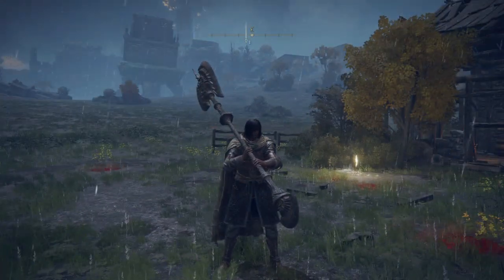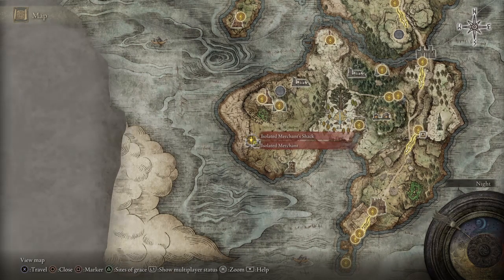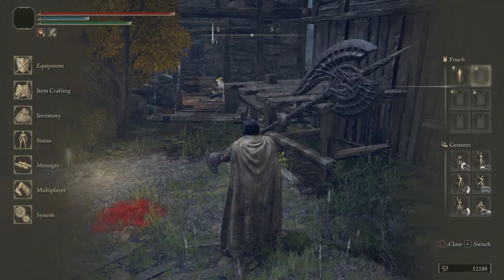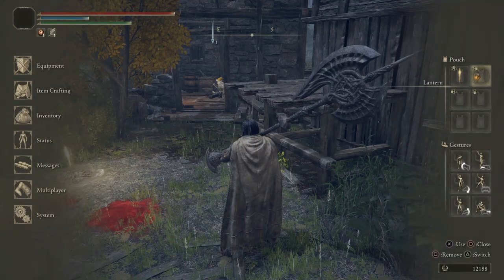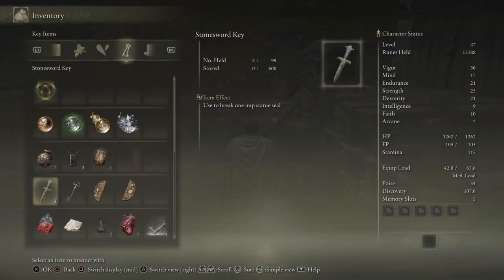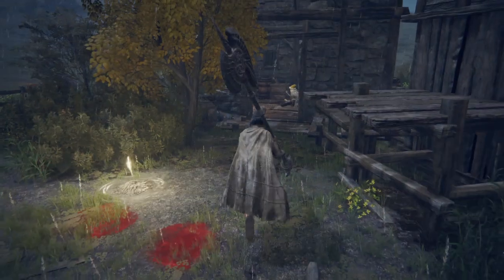What's up guys, KKog here. We're gonna run some Caelid in a second, but first I want to share what I did earlier — we went to the isolated merchant shack to pick up the lantern. I suggest you put it on your pouch on the right side and not on your bar. I also got some stonesword keys, bought three of them so we can unlock multiple doors. I bought another cracked pot, and I think I didn't get the ash of war...